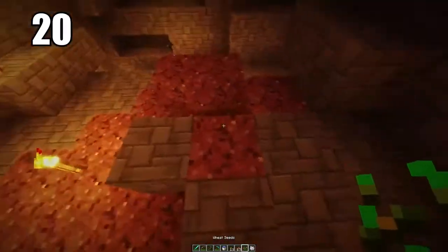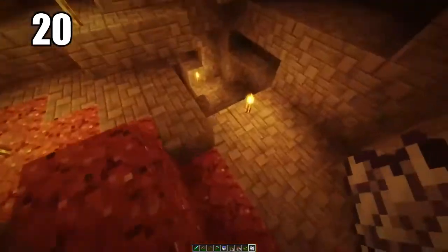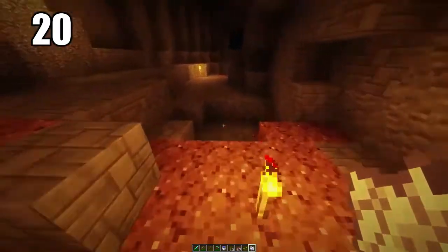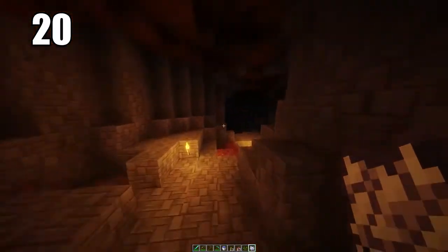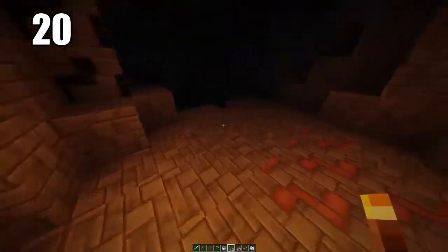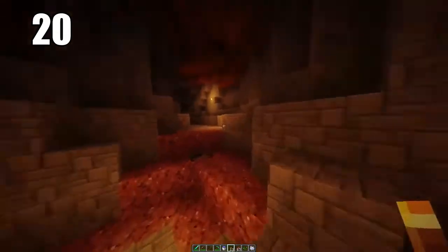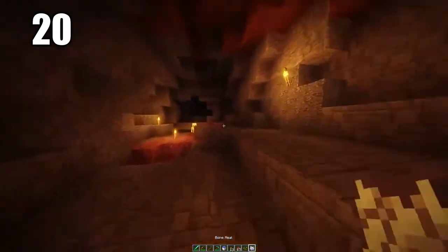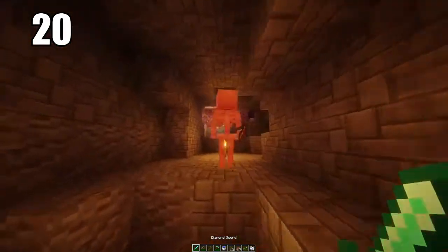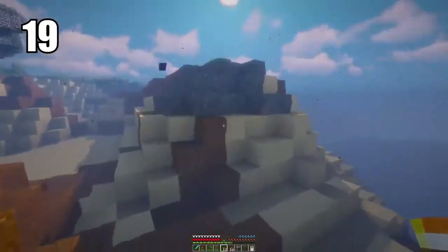Tip number 20: bringing some seeds and even bone meal into caves is always a good idea, especially if you're going to be doing extended mining and not leaving for a long period. If you have bone meal, some seeds, and maybe some mushrooms, you can actually grow food down in the caves where there's some dirt. It's better to have it and not need it than to need it and not have it.